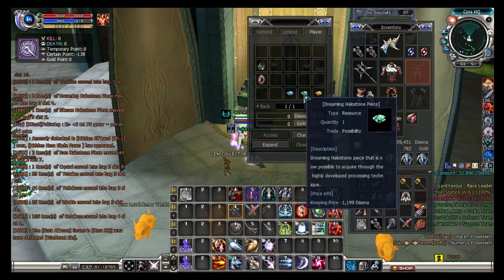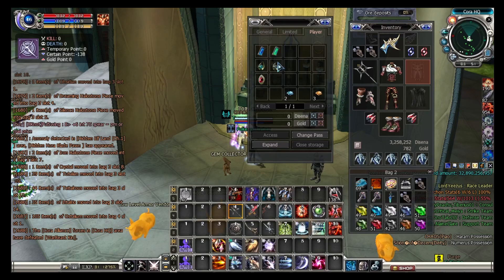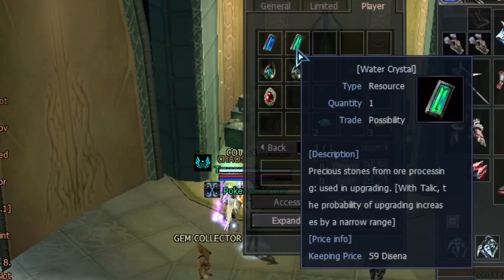I have one in my bank. Let's put in these. These are upgrade items — you use them and the probability of upgrade increases by a narrow range.